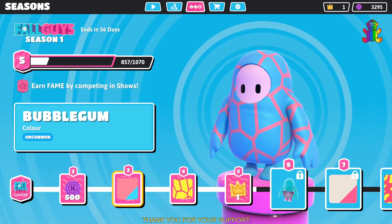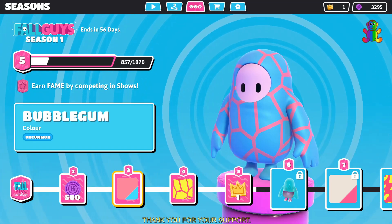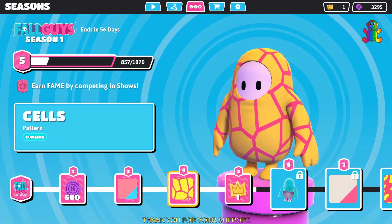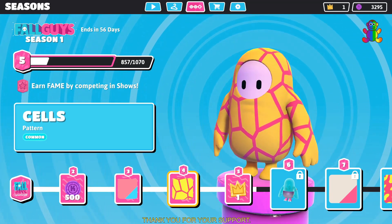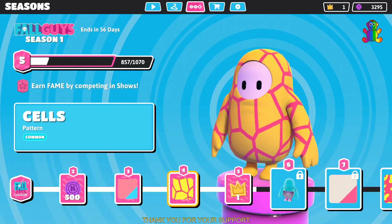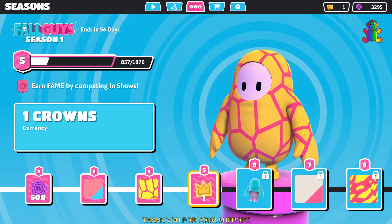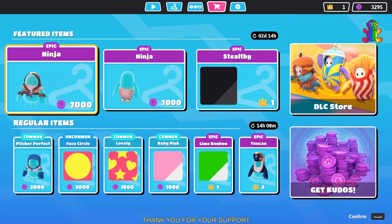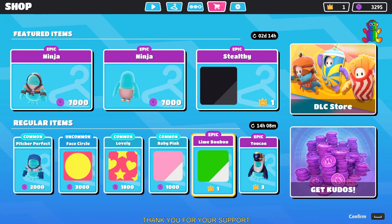Level 3 you get a color called bubblegum, which is an uncommon rarity — it's more like a skin color. Level 4 you get a pattern called sails, which is common and looks like stripes as you can see on the screen. Level 5 you get a crown which can be used for customizing outfits. You can use the crown to customize different items in the game.